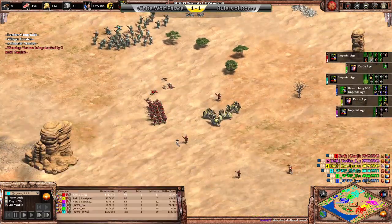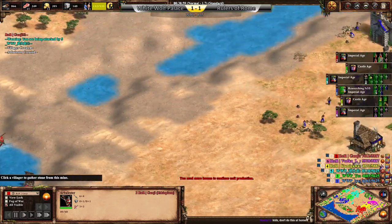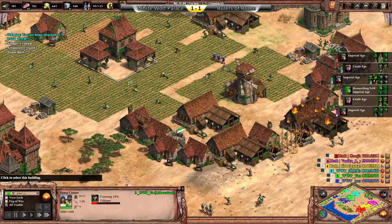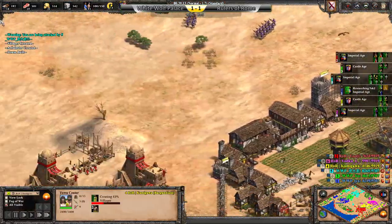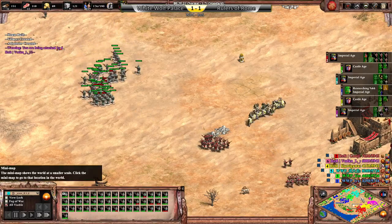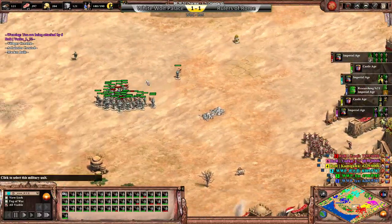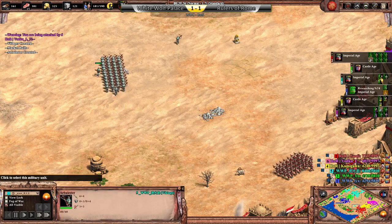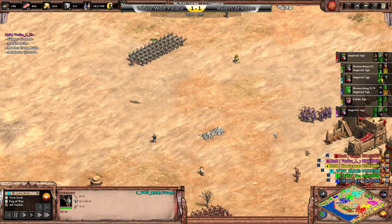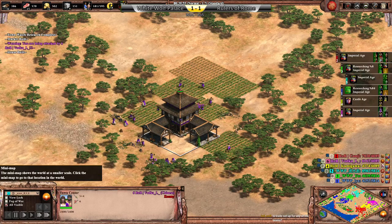Now VV looking to try and make something happen on the other side. Yo close to clicking up, not too far away either. But will this give Yo the opportunity to take some more relics? Because obviously that would be super helpful. VV obviously playing very, very well this game. Vodka trying to secure that wood over there.